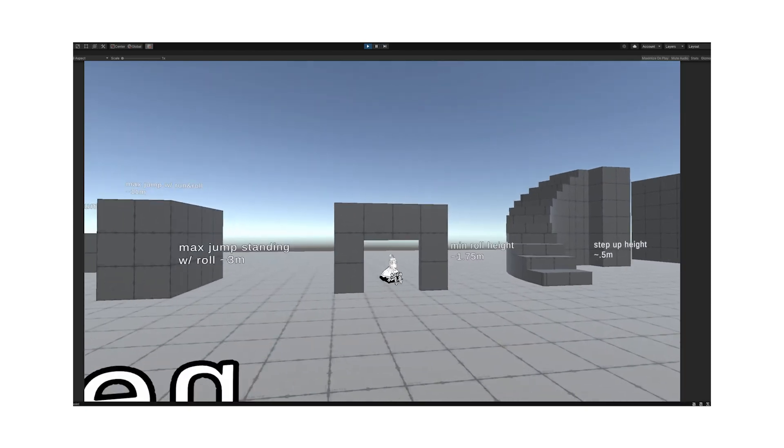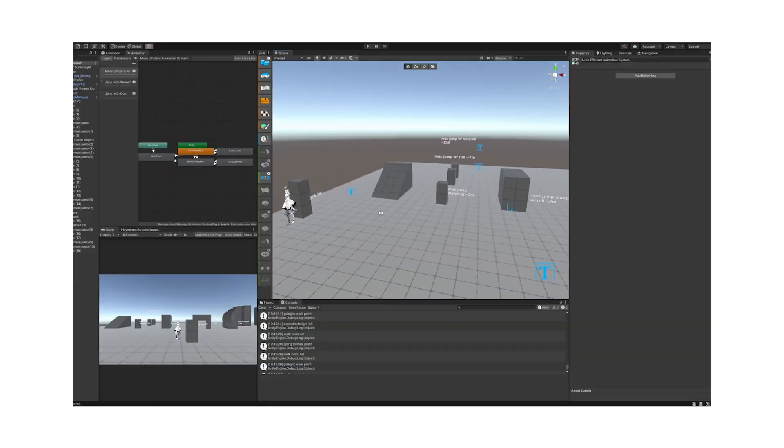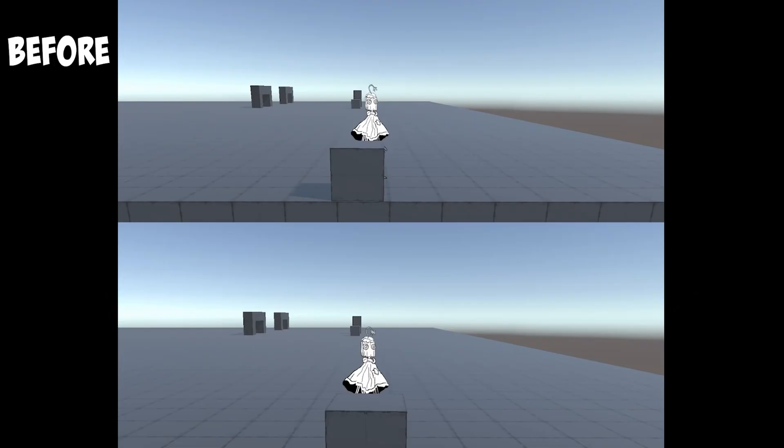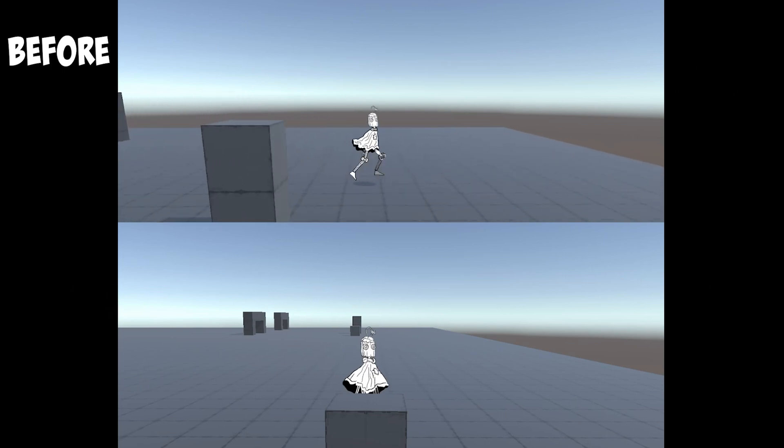But remember that playground I was talking about? Well, that's now useless because Cenk moves in a completely different way now. That playground was dumb anyways. This also made the roll look a lot better because instead of teleporting you forward the way it did before, it now is smooth.